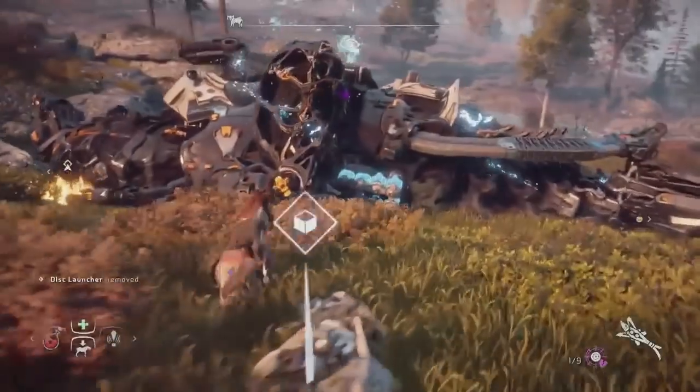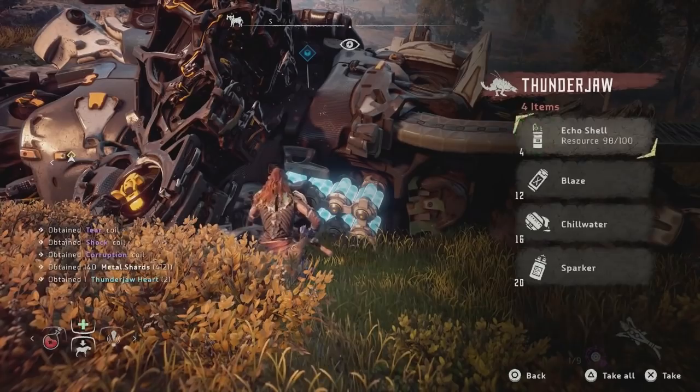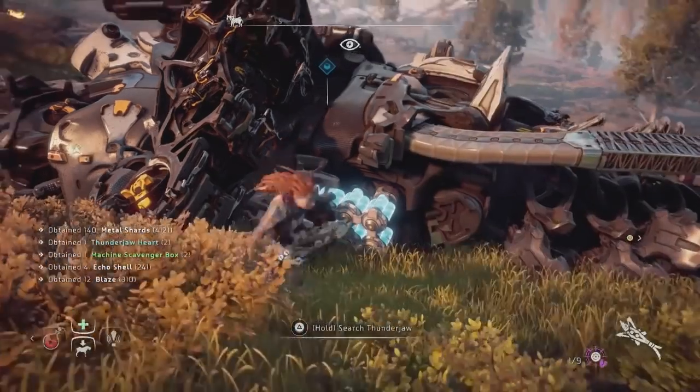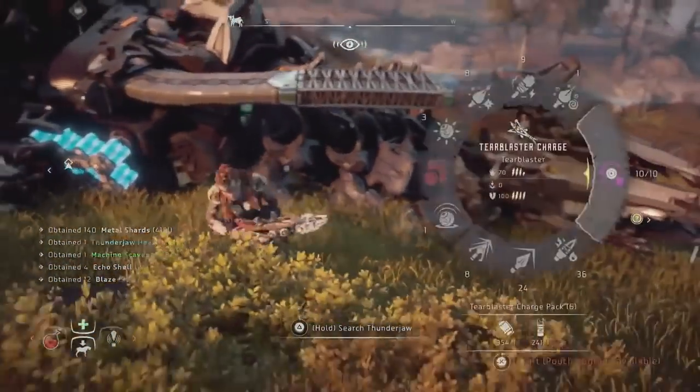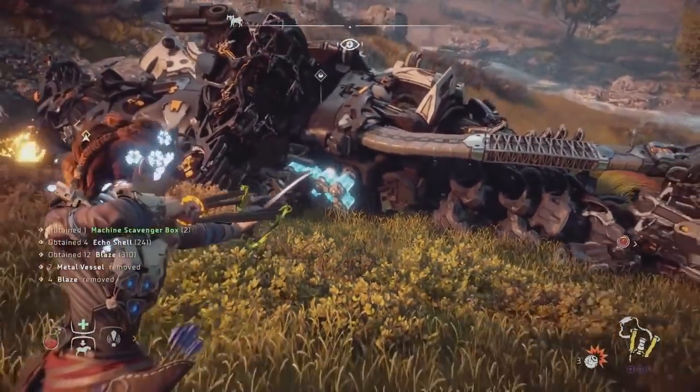I used it against the Thunderjaw because he has a lot of components you can knock off, but against other enemies this should also be super handy. I just want to know — if I shoot this, will he go fully frost?